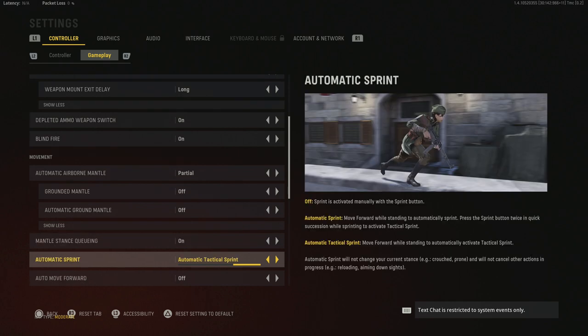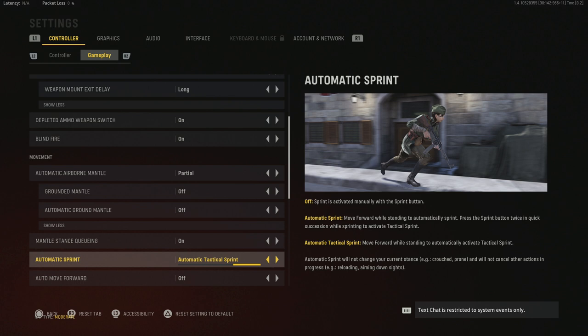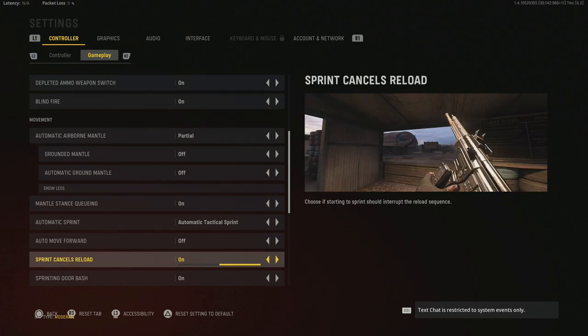Mantle stance queuing is on. Automatic tack sprint — some people prefer automatic tack sprint, some automatic sprint, some like it off. I prefer automatic tactical sprint so I don't have to press in the stick as much and wear it out. With automatic tack sprint, moving forward will automatically use that tack sprint if available. Auto move forward is off. Sprint cancels reload is on — if you get in a gunfight mid-reload you can sprint and slide around a corner and still get that reload. Sometimes it can mess you up though, so try it either way.